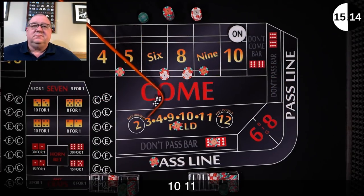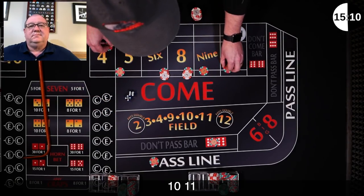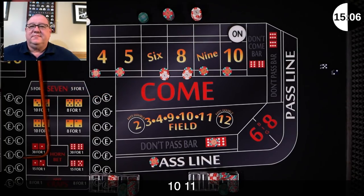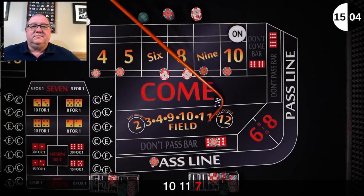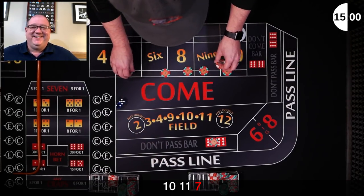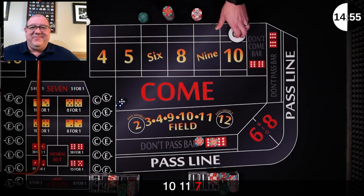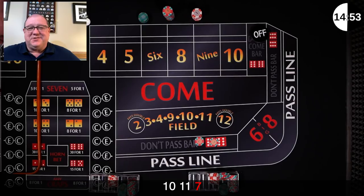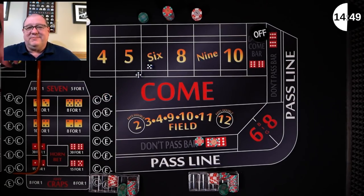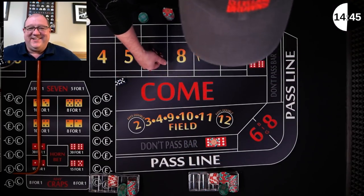Yo 11 — it's a winner for me in the field, and I'm going to use that to place the 4 and 10. 7 out — that's quick. Disaster — well, not for you I guess. The name of this strategy is the 'one hit can't miss' — if you hit a place bet you're going to win. You just haven't hit one yet.